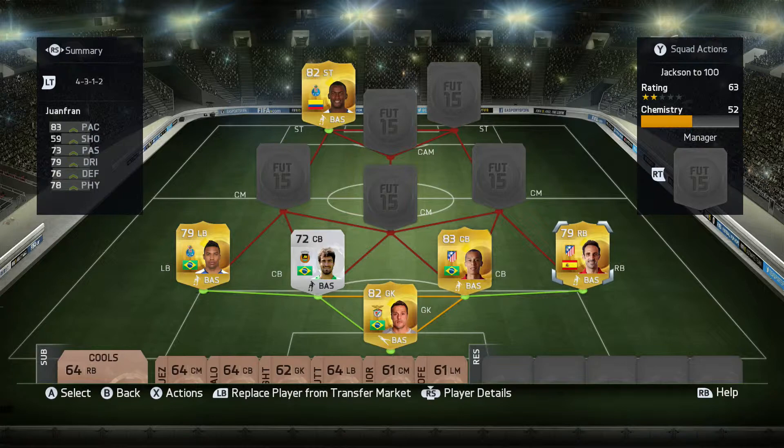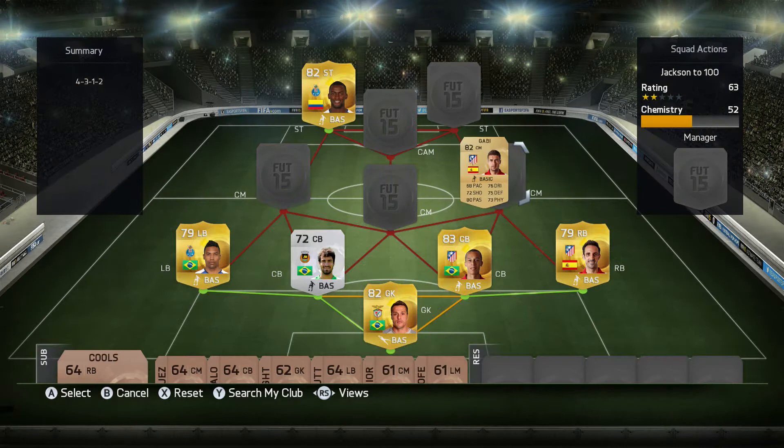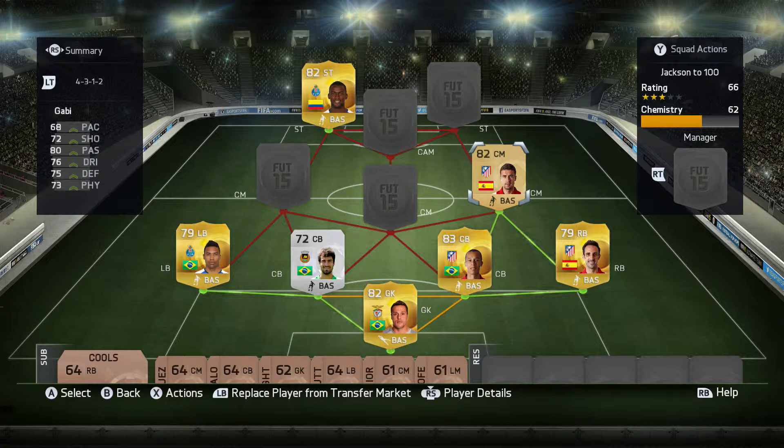Moving on to our first centre mid, it's going to be Gabi — the beast, the non-rare beast from Atletico Madrid. He's one of my favourite non-rares on the game. He's so good — even his Team of the Season last year was amazing, and this one is just god-tier.